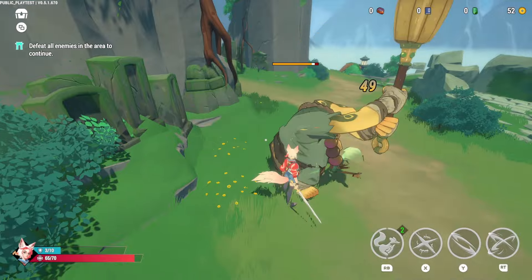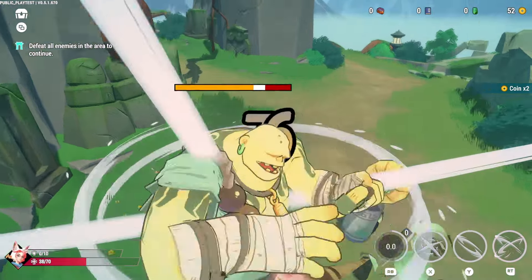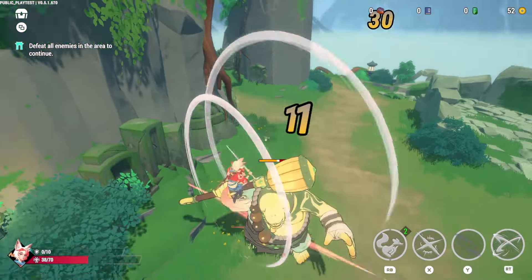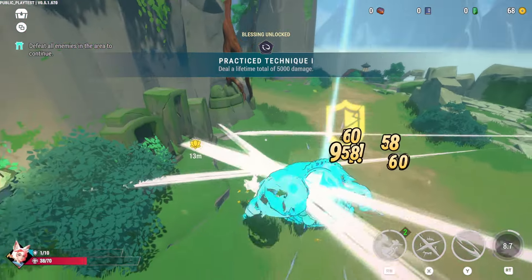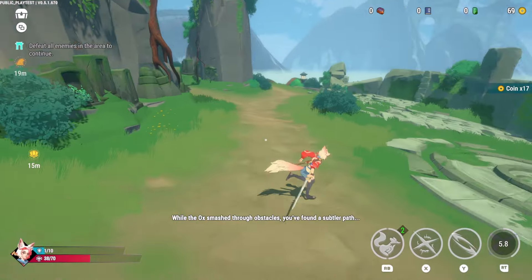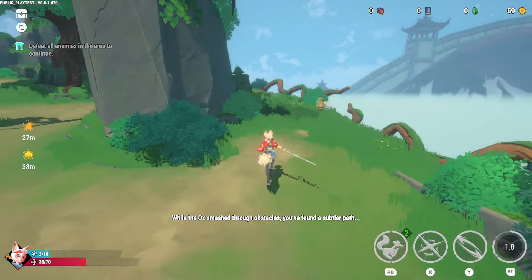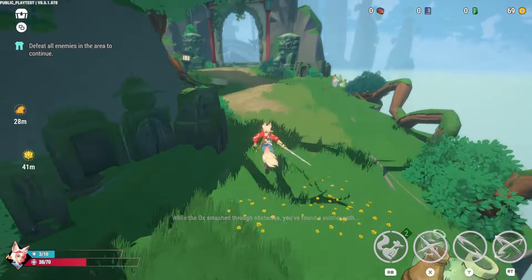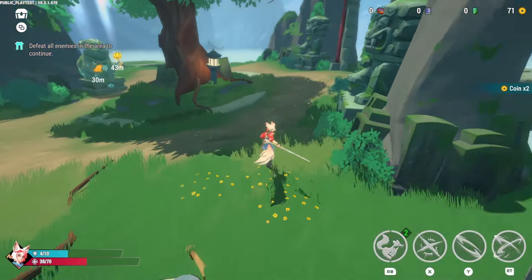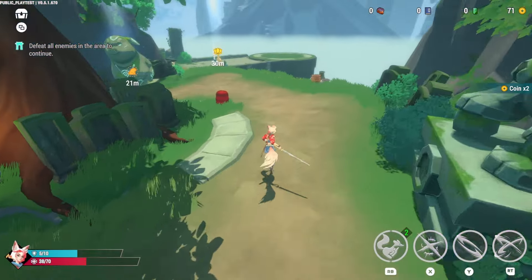I did it just then. He hits quite hard — look at my health, 38 out of 17. This practice technique — deal a lifetime total of 5,000 damage. This is a particular type of attack that is my favorite. See these? Make sure you break them open, grab whatever coins, because you're gonna need quite a few coins along the way. There was a point where I had like 98 coins, and if I just had two more I would have been fine.